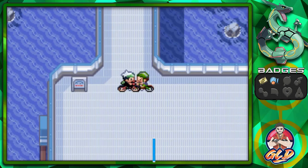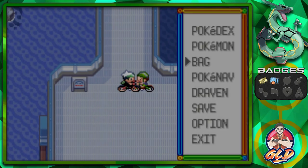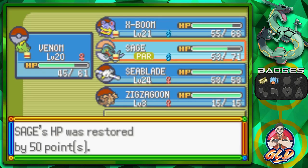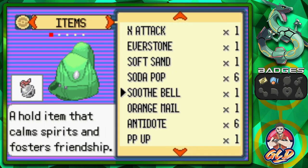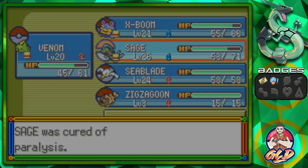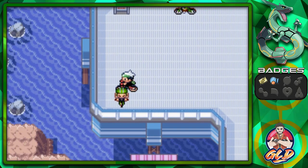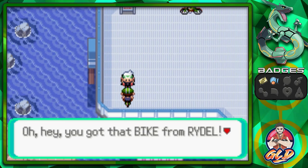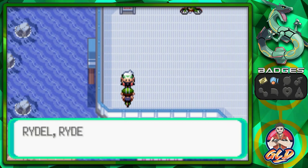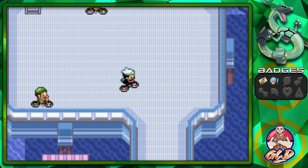Let's heal up our Pokemon — using a Super Potion. We did buy some Paralysis Heals too, which we'll need. You can never be too prepared. Continuing on the Cycling Road — another trainer pops out and tries to challenge our speed.